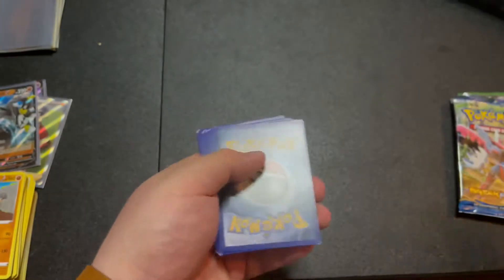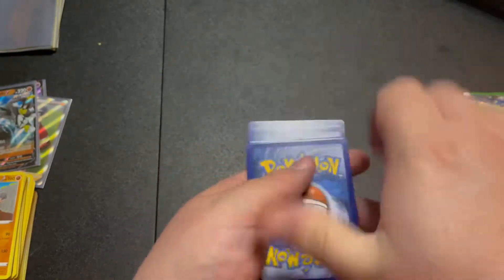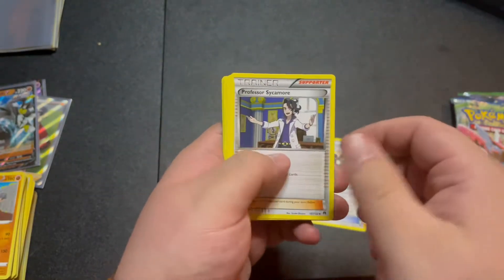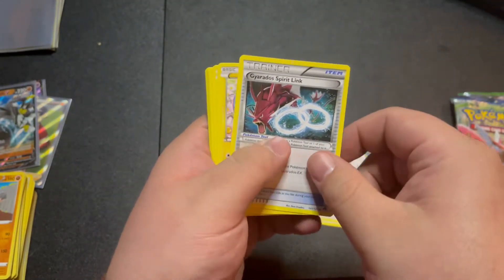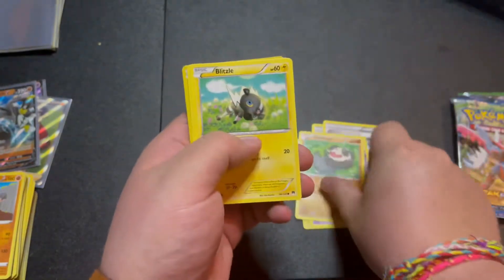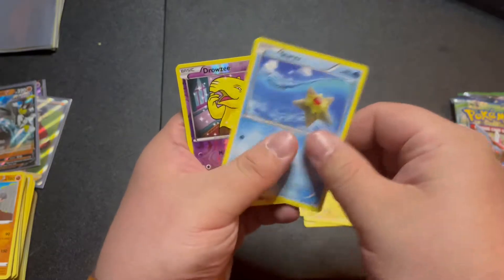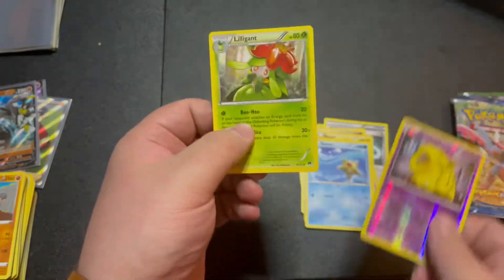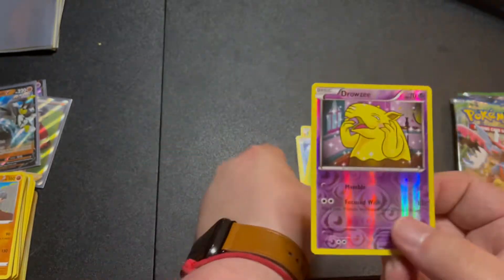Code card - I believe for X and Y it was three. We'll see. Bursting Balloon, Sycamore, Gear to Spirit Link, Shinx, Hawlucha, Pancham, Blitzle, Staryu, reverse holo Drowzee, and a Lilligant. I like this card, that's pretty cool.